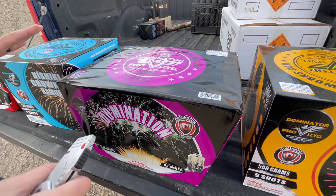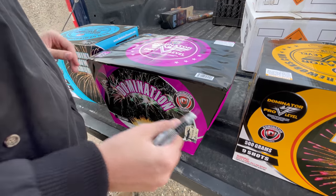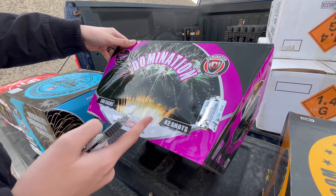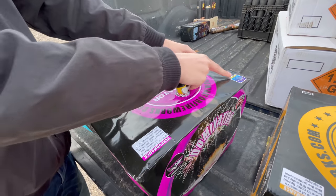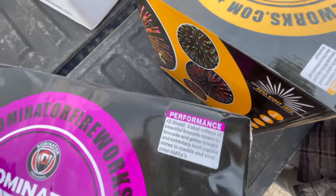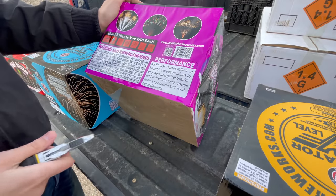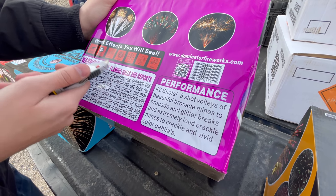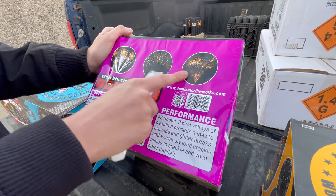Over here we've got a fan cake called Domination. You've got the pro level logo, Dominator, 42 shots, 500 grams, and they show the fan shape. On the sides they go into way more detail on the effects — you're getting crackle willow and aerial reports, which is something you don't normally see. I'm not sure if the images are product photos or stock images, but we will find out because we're shooting all four tonight.